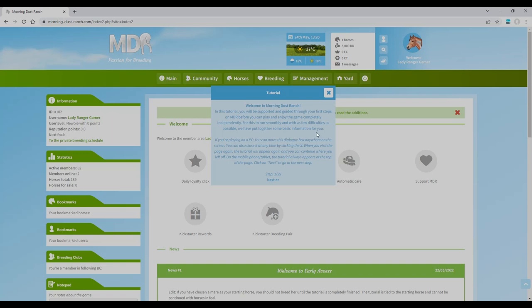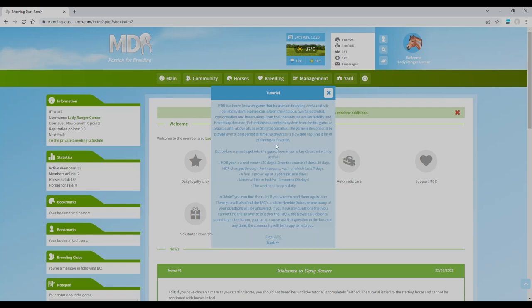On mobile or tablet it always appears on the top page. There are 29 tutorial steps — good lord! Morning Dust Ranch is a horse browser game that focuses on breeding and a realistic genetic system. Horses can inherit their color, overall potential, conformation, and inner values from their parents, as well as fertility and hereditary diseases. Behind this is a complex system to make the game as realistic and exciting as possible. The game is designed to be played over a long period of time, requiring a lot of planning in advance.